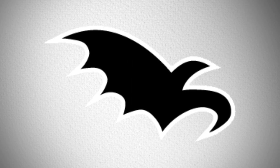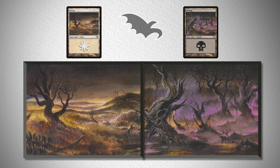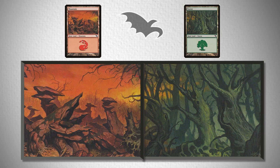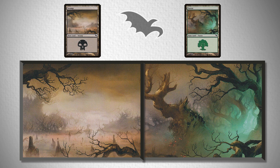Like Lorwyn in the last video, Shadowmoor's 20 unique basic land arts form two-color panoramics as well: Dimir, Orzhov, Oros, Izzet, Selesnya, Simic, Rakdos, Gruul, Azorius, and Golgari. The darkening of the storybook imagery in the Lorwyn set makes this set an absolute slam dunk for me.